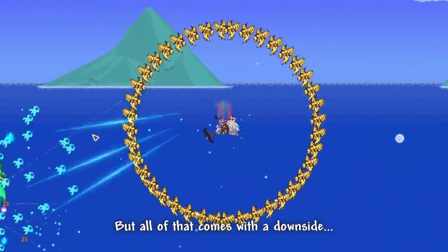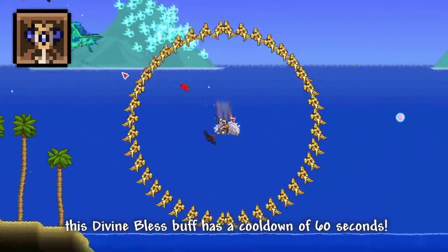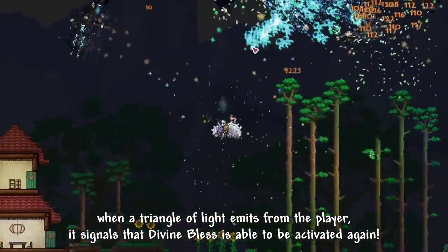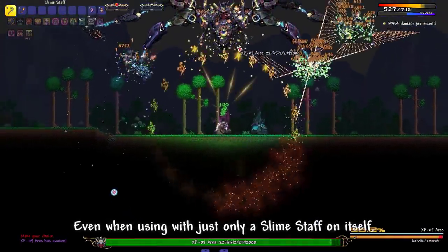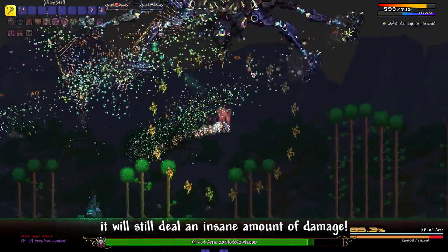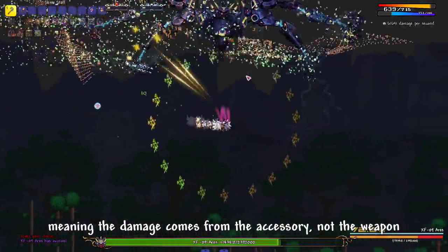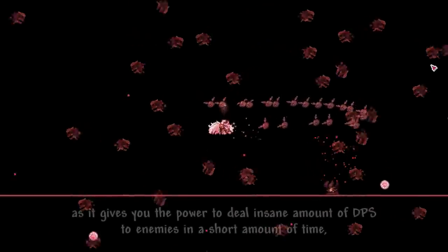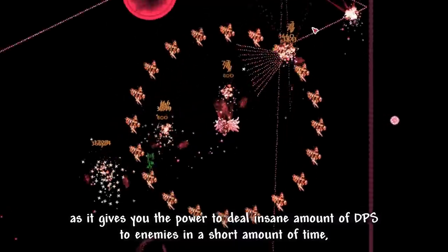But all of that comes with a downside. This Divine Blast buff has a cooldown of 60 seconds. When the Triangle of Light emits from the player, it signals that Divine Blast is able to be activated again. Even when using just slime stuff on its own, it will still deal an insane amount of damage, meaning the damage comes from the accessory, not the weapon — just to prove it.